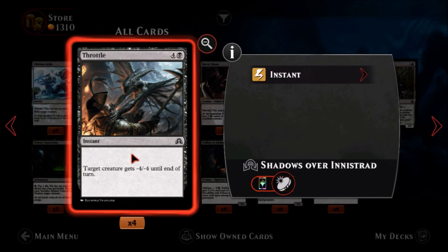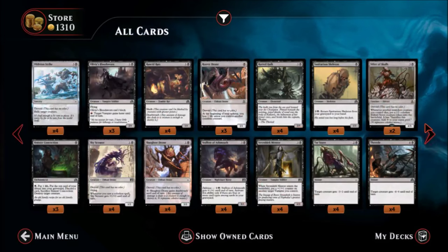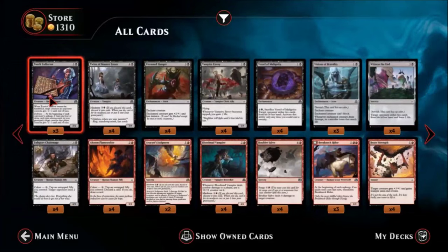Throttle — one black, four colors, a common instant. Target creature gets minus four minus four until end of turn for five mana. I'd rather just outright kill things with the removal we've already seen. No thanks — I'll pass on that.